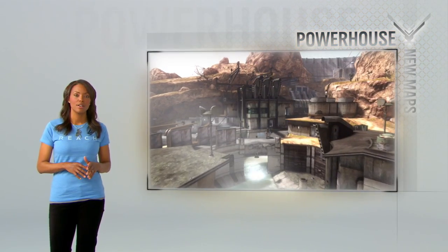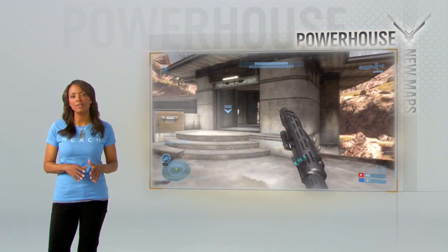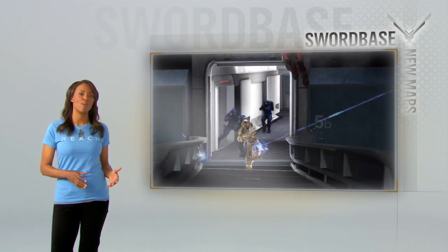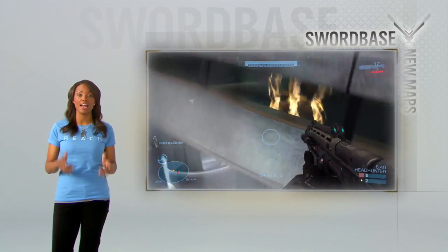This is Powerhouse, a hydroelectric plant prime for carnage. Control the interiors, watch the rooftops, and get your hands on that sweet, sweet rocket launcher. Next stop, Sword Base, a maze of hallways and catwalks. Keep your head on a swivel, because your enemies will be above and below you.